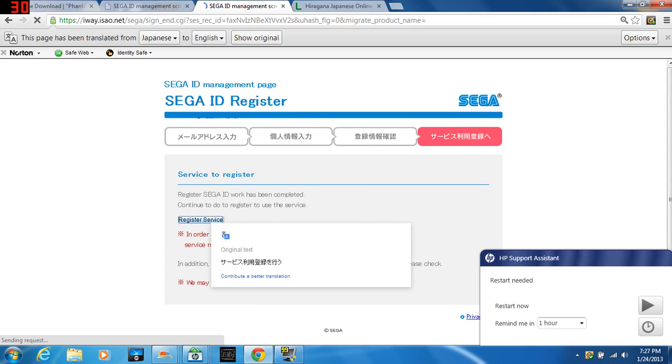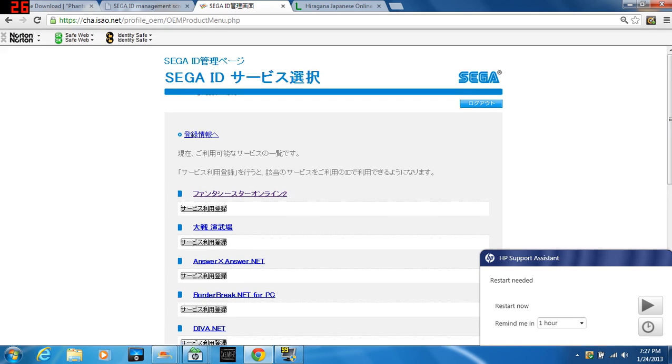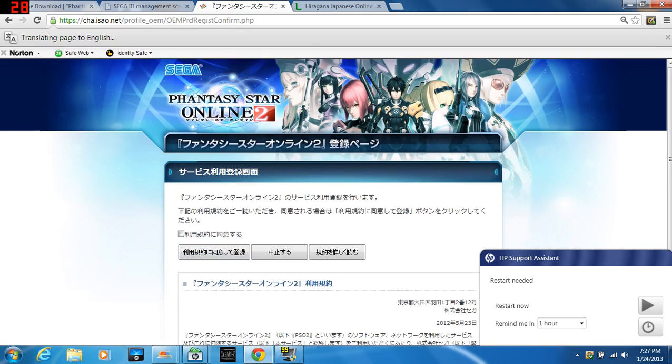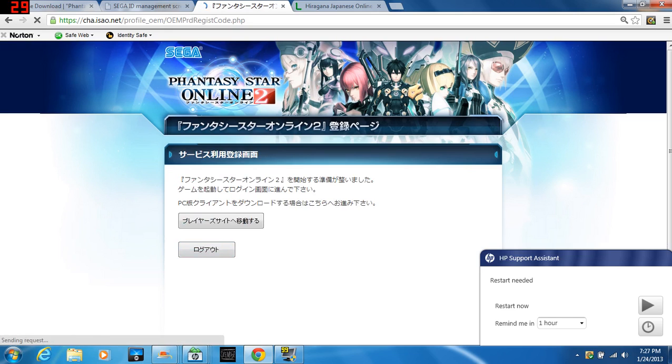Next, what you're going to want to do is, once you're done with that, click 'register service' right here. After that, you're going to want to see Phantasy Star — click 'registration service.' Then just agree to the terms, hit register, and you're done.